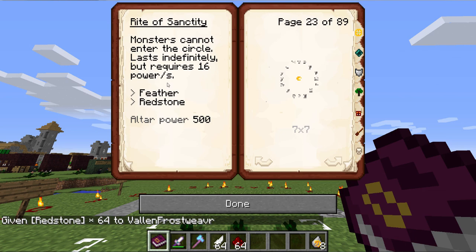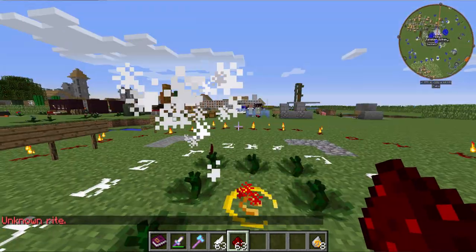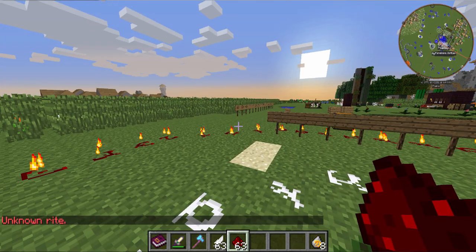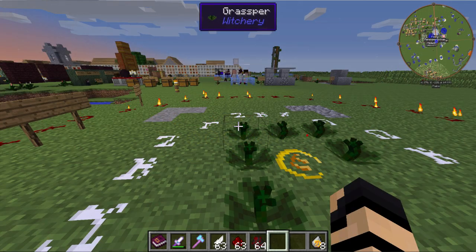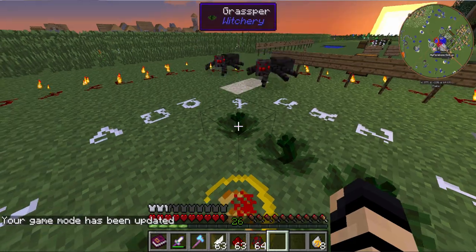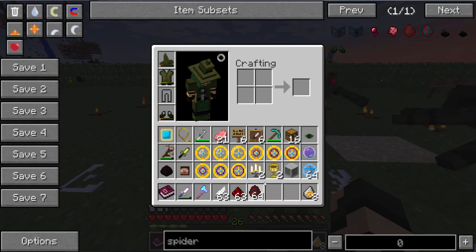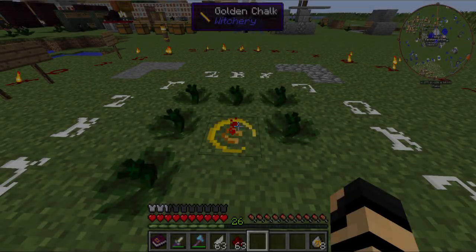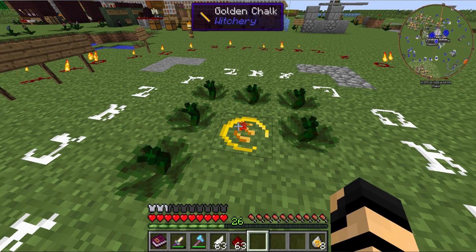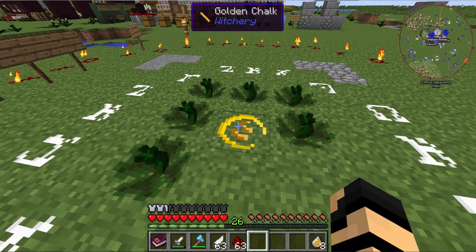The Rite of Sanctity: monsters cannot enter the circle, and it lasts indefinitely, provided you can keep up with the altar's power requirement. This only affects monsters. It will continue until it either runs out of power or you turn it off. To turn it off, you just right-click and the red particles disappear and the rite ends.